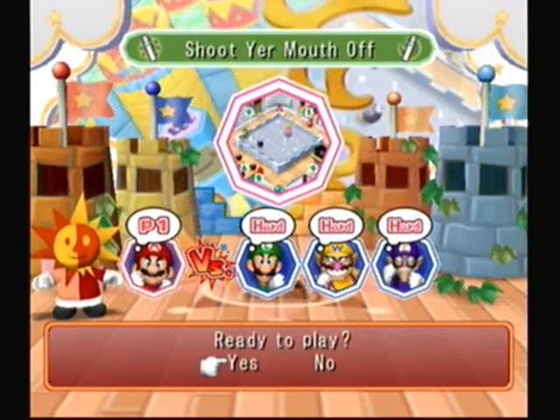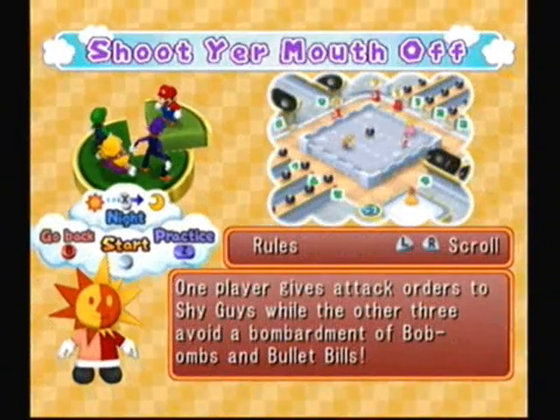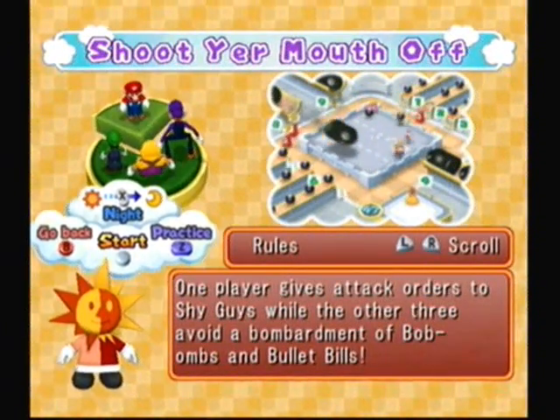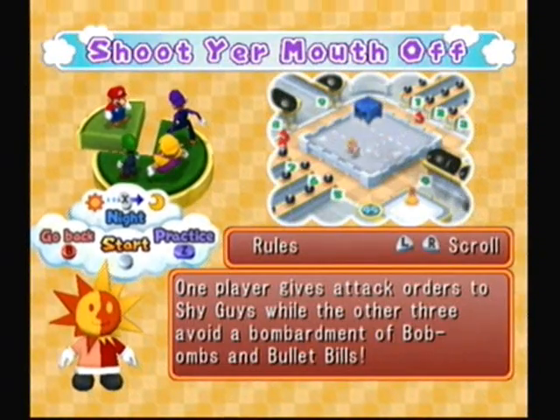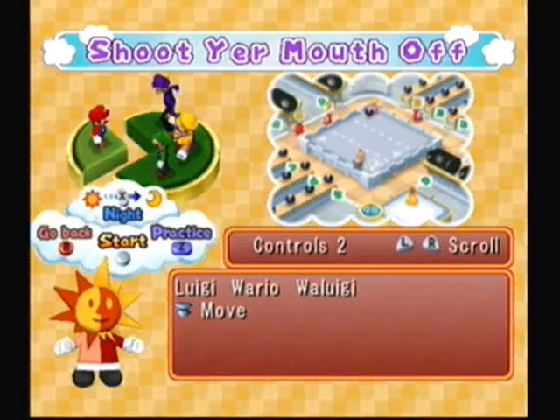Next we have Shoot Your Mouth Off, which is kind of similar to the game we just played, although there is a time limit this time. One player gives attack orders to Shy Guys, while the other three avoid a bombardment of Bob-ombs and Bullet Bills. You just say a number from one to nine, and then the other players move — that's really all you do.